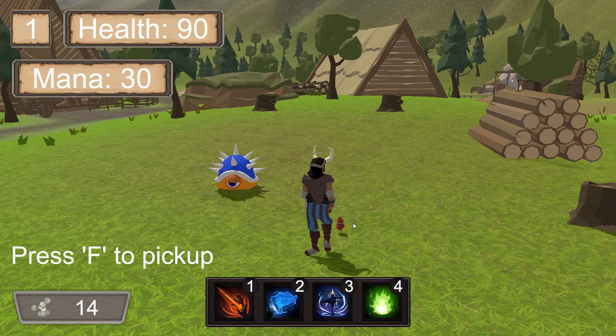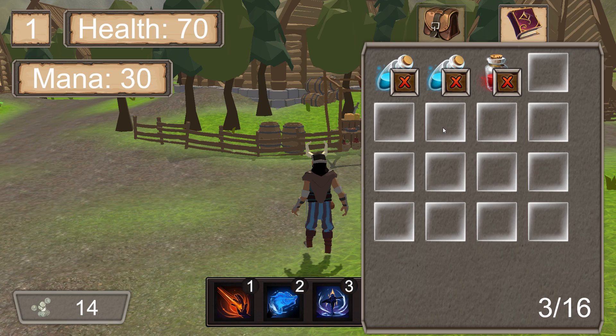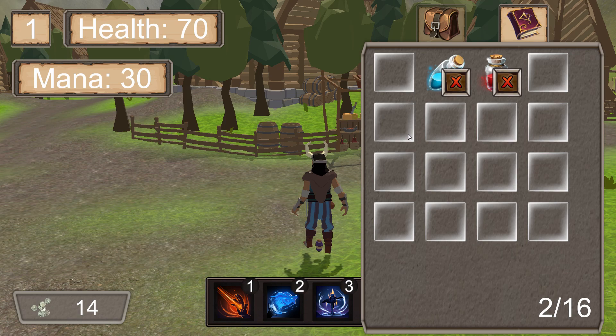This loot is randomized, and enemies will respawn after a short amount of time. The loot from any enemy can be seen using the tab button. Using tab, you can see the mana potion we got from the shop and the health potion we got from the enemy. If we decide we no longer need these items and don't have access to a shop, we can always click the X button to drop them.